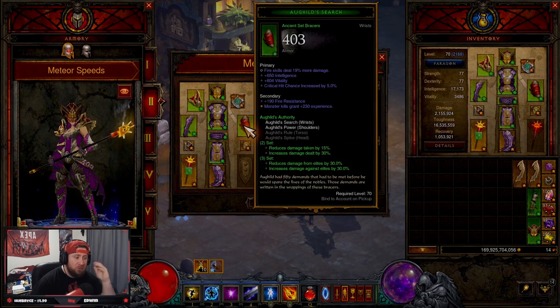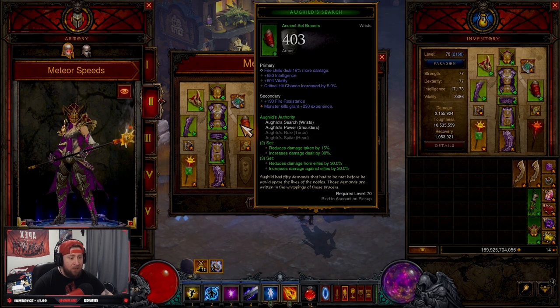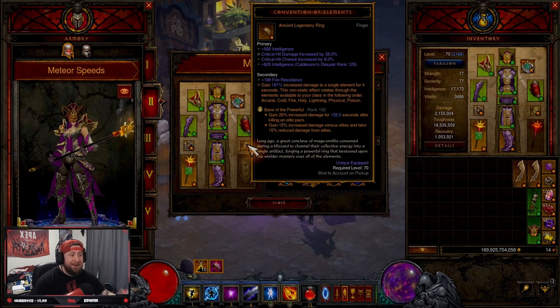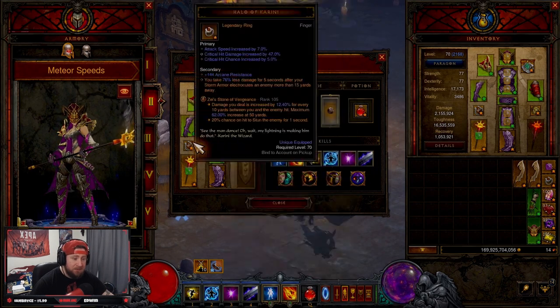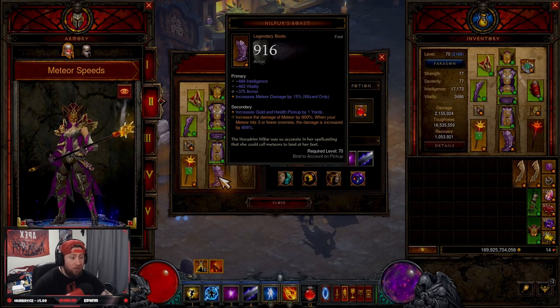We paired the set with the Duel set, which gives us reduced damage taken and increased damage against elites, which is awesome. We paired this with Squirt's Necklace for double damage from Convention of Elements for even more elemental damage, since on every rotation we'll get the bonus. And of course Halo of Karini to be a tank.